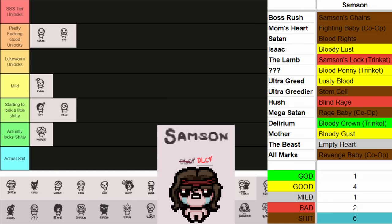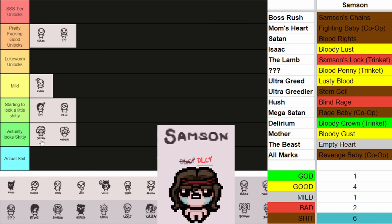Moving on to Samson. Our boy Samson doesn't have a whole lot going on for him — a lot of bad or okay unlocks. Bloody Lust: okay. Lusty Blood: okay. Bloody Gust: also okay. But other than that, all the other items are kind of okay, not great, not really fantastic. It's looking pretty shitty, actually kind of shit. Comparing that to someone like Magdalene whose only real upside is Eucharist and the Relic, Magdalene will obviously go above Samson. Samson could arguably go into actual shit, but I'm going to leave him down there for now and move him around if I feel bad for him later.